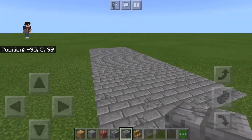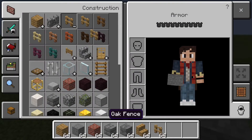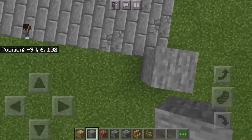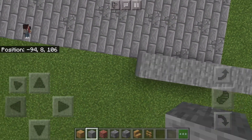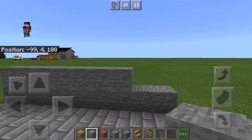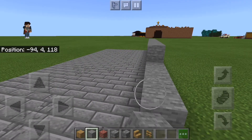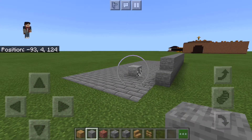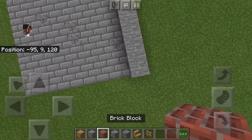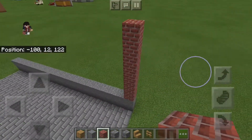Now we're just going to start on the wall. Grab some fences — use your stone, go two blocks up just like this. The reason I haven't been doing many videos lately is I've kind of been busy, went on vacation and stuff, but it's great to be doing another video.